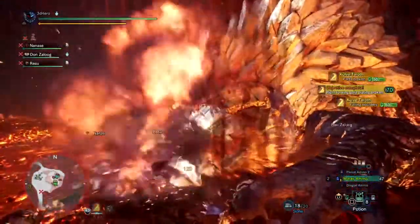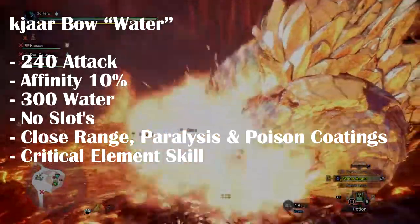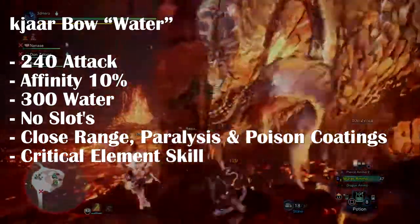Now lastly, we have the Kajar Bow Water with an attack of 240, 10% affinity, 300 water, no slots, close range, paralysis and poison coatings, and Critical Element.